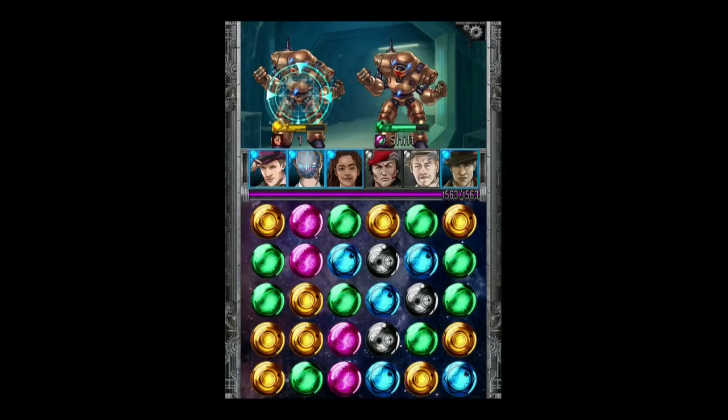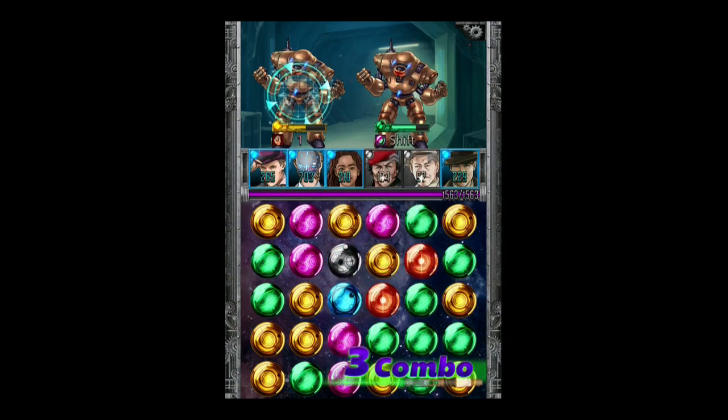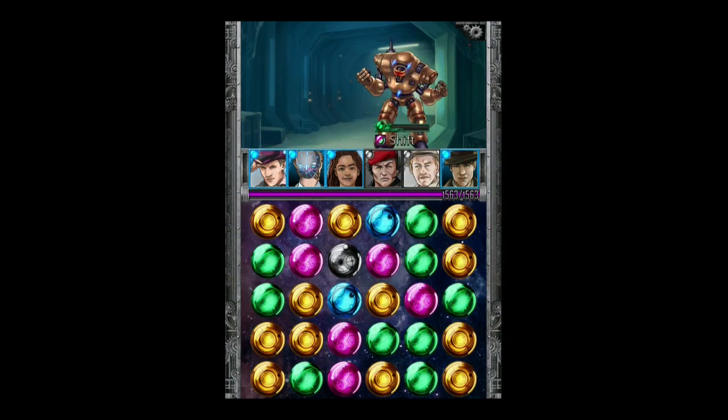The tutorial mentions making a five-combo that attacks all characters, which is true, but in the tutorial you make a five-in-a-row in a straight line. However, a five-combo doesn't actually have to be a straight line — it can be an X, an L shape, or a T shape with six gems as well. With this pattern here it would be quite tricky to get all gems into a row of five within five seconds, but it's straightforward to put them into an X or cross shape and you still get the bonus of attacking all enemies.